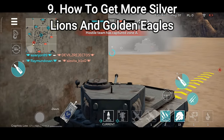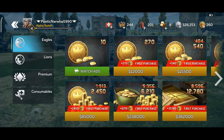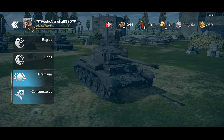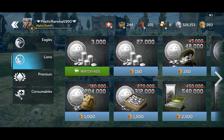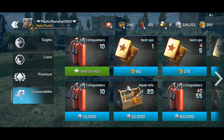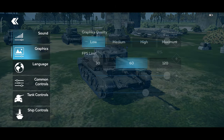Now, how to get more Silver Lions and Golden Eagles. The first way is watching ads and logging rewards. You will receive daily rewards just by logging into the game. Also, in the store you will receive free rewards by watching ads — all you need to do is click and you will receive your reward. It won't be too much, but everything free will be useful.